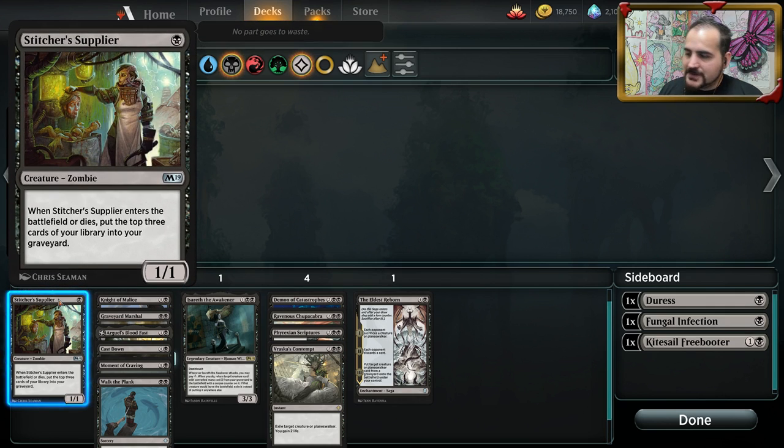Let's dive right into it. Stitcher Supplier — super stupid good card if you're doing a lot of graveyard interaction. Right now there's a big buzz around this card because it simply is amazing. It's a body for one and it mills over three cards. There's a lot of undergrowth action going on in the Golgari section, a lot of powerful cards that need a lot of cards in the graveyard. This will definitely see a lot of standard play.